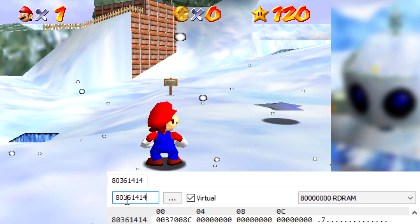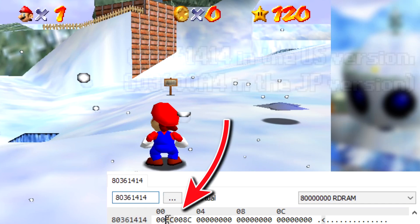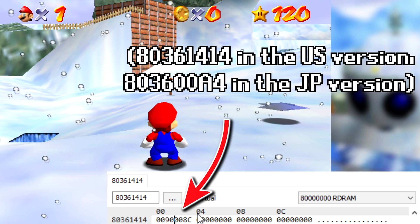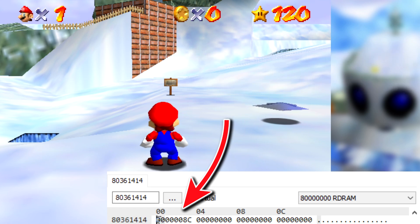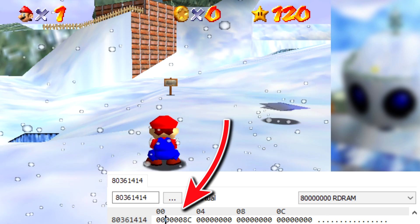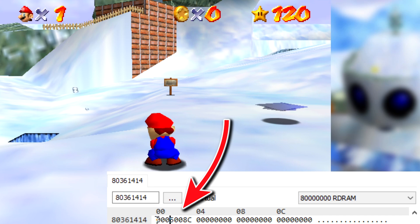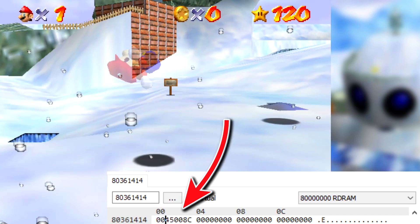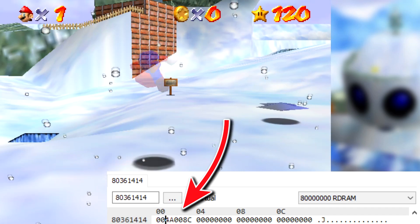You can edit a certain memory address in Super Mario 64 to control the falling snow in the levels Snowman's Land and Cool Cool Mountain. As long as this value is within normal limits, the game will behave normally. If you edit this value to be beyond the limit it normally reaches, the game starts to behave a little weird — Mario's animation becomes a bit strange when there's too much snow in the level.